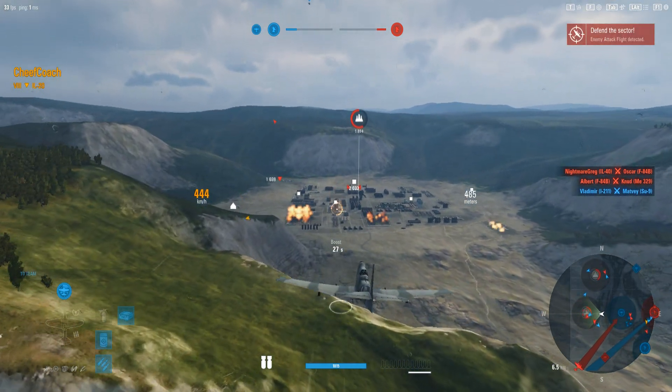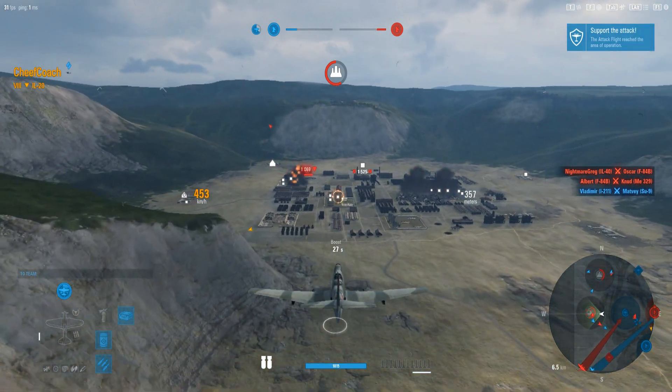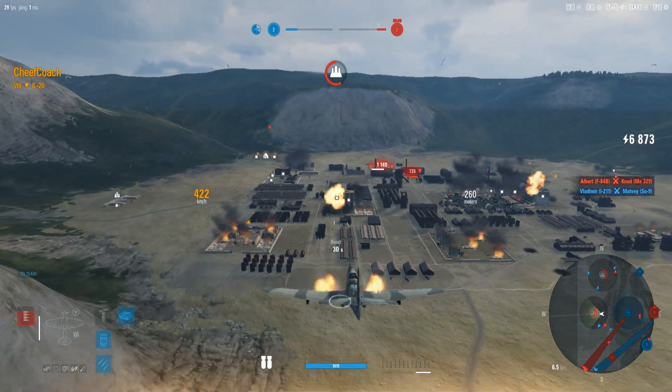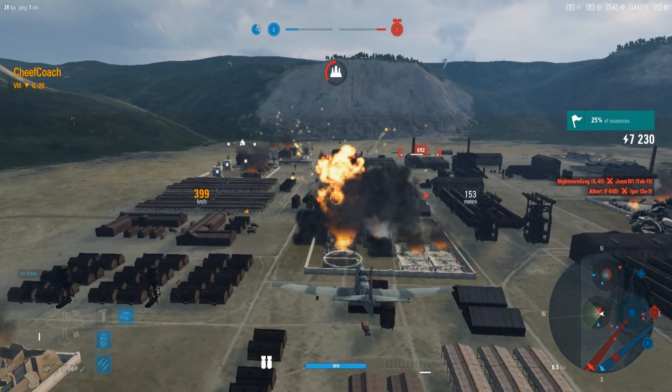The red bomber is headed toward the center airfield. Drops down in here — he's got a little bit of help. Let's see if he can start working over some of these ground targets. Puts a big hurt on that building. Let's see if he can knock out this one and turn it back so they don't have to worry about losing — nails it.